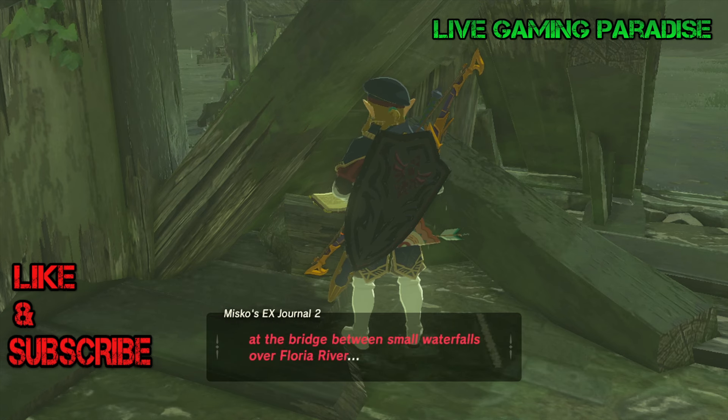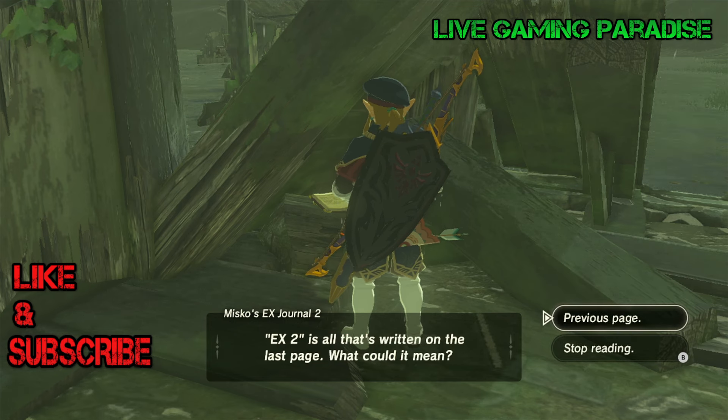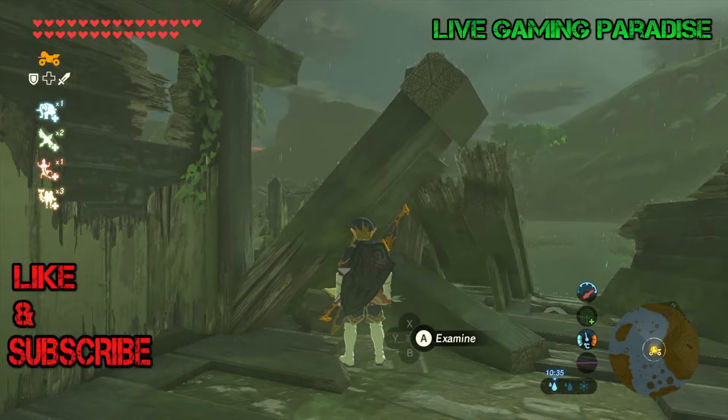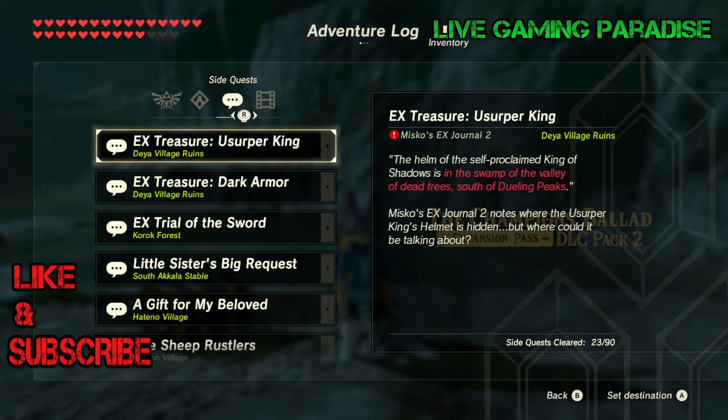The most deadliest thing in here is gonna be the quicksands, which are all around you. Because you're coming from a tower it's gonna be okay — you can just glide down exactly to where the chest is and collect what is inside. So this is the mission that we're gonna be doing: EX Treasure Usurper King.